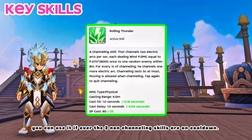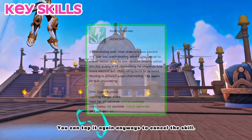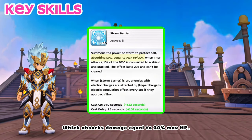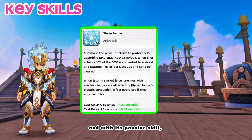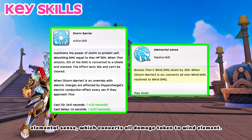As for Rolling Thunder, you can use it if ever the two non-channeling skills are on cooldown — you can tap it again to cancel the skill. And lastly, Storm Barrier for a defensive skill, which absorbs damage equal to 30% max HP, and with its passive skill Elemental Sense, which converts all damage taken to Wind element.